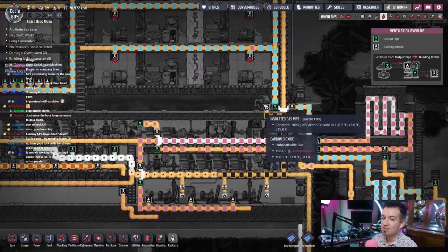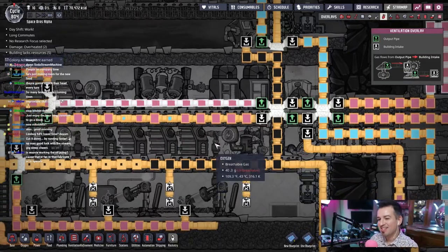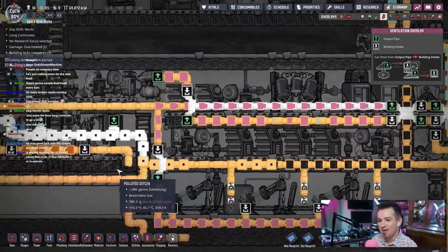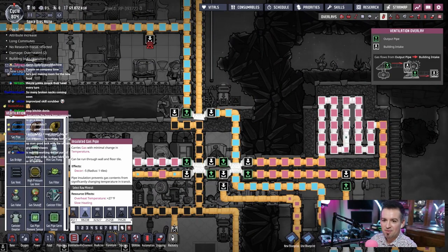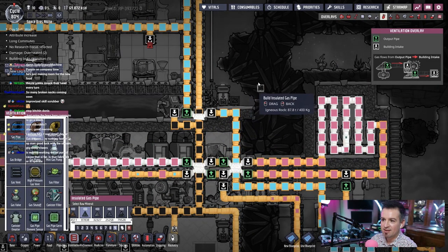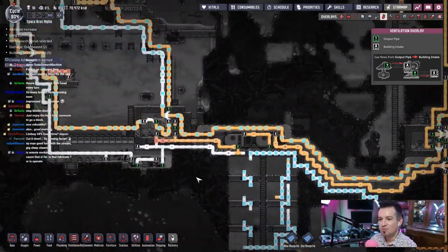Uh-oh. We're not making enough sodas! We're not making enough sodas, guys! We gotta do something about this. It's gonna back up and then our natural gas generator is gonna go caput! So let's go ahead and vent this. I can reconnect that, take it to space. That's fine. How is this room doing over here? We left it alone for a bit just to see what it would do. Negative 48, so it's still warming up.